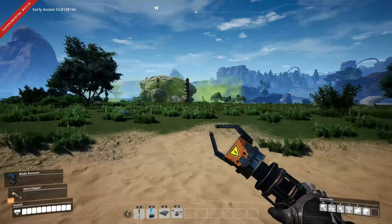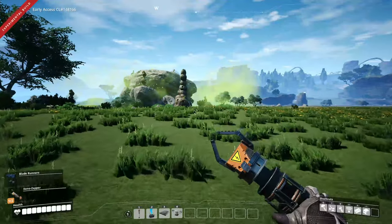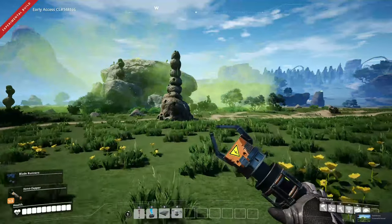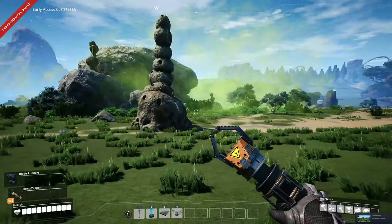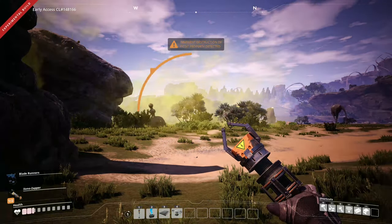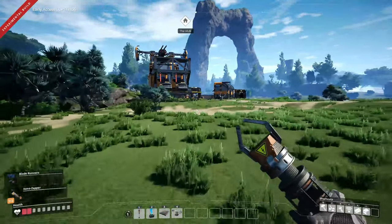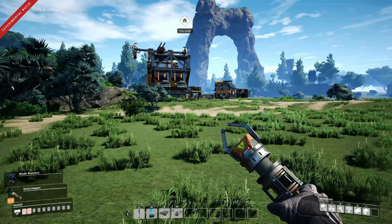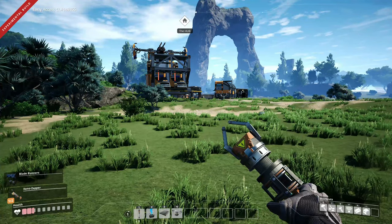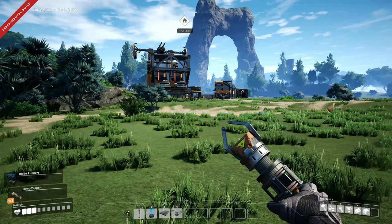The health bar consists of 10 squares, each square representing 10 HP or hit points. When you approach something that will cause you damage, i.e. this cloud here in front of me, you will see that we lose points. When the health bar hits 30 HP it will start to flash red. If you manage to get away from the cause of damage, it will slowly regenerate to a maximum of 30 HP, requiring you to consume items in order to restore it to 100.